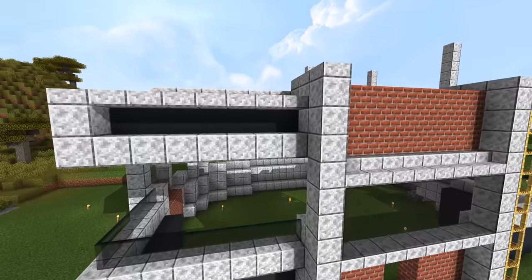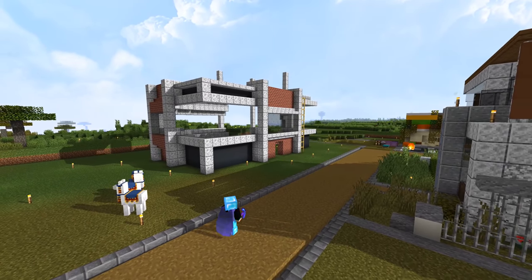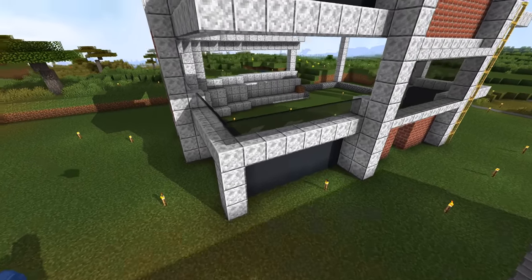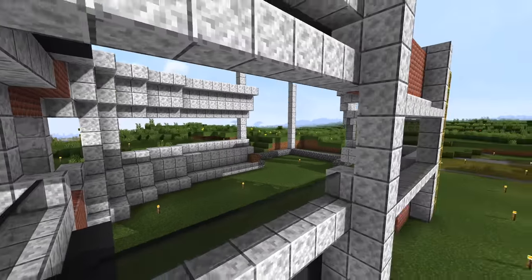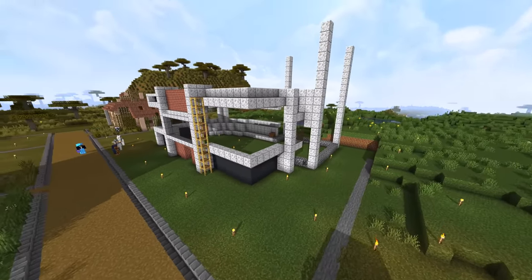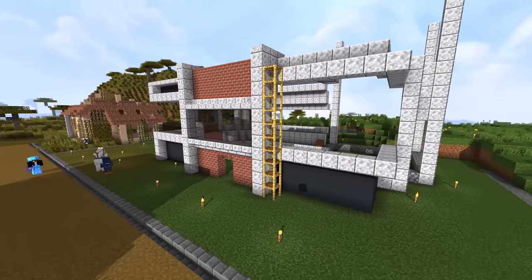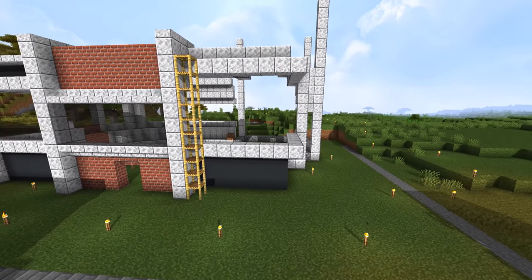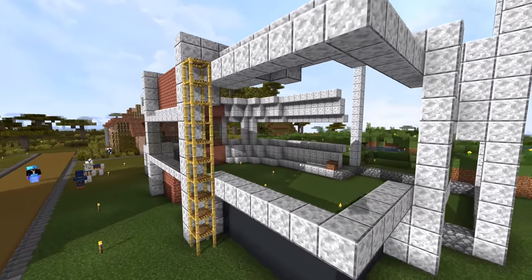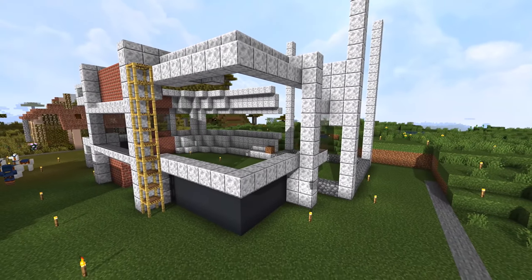I picked up the gray concrete up here at the top — I'm really digging where it's heading right now. I think up here in the middle this is going to be a deck, and it's going to be mirrored on the other side, except on that side it's going to be an actual room instead of a deck. So it's the same, but different. I think we're just going to have maybe a strip of glass going around.